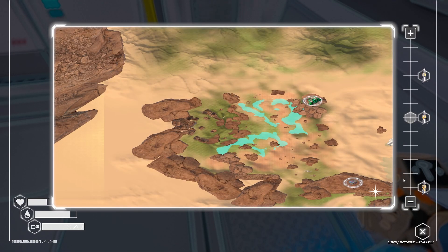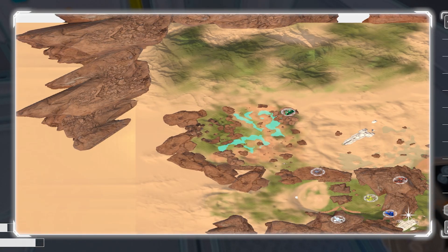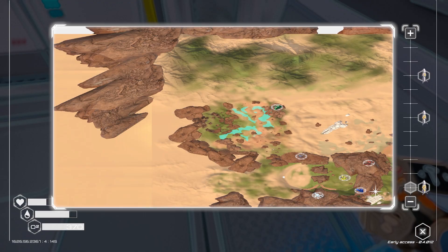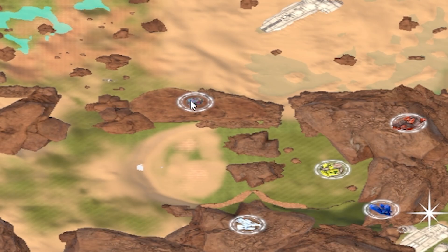And now with our new satellite, we can zoom out even further. That doesn't go very far, if I'm honest. But we can see areas of interest — oh, is that where Zeolite is? There's Osmium down there. That's the super alloy one — the one with the door we've seen a few times.